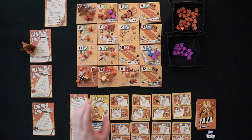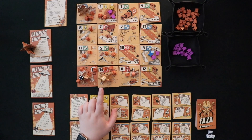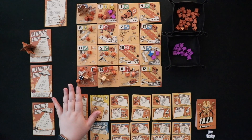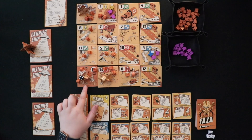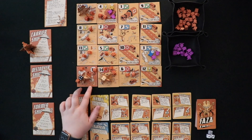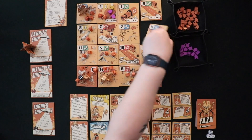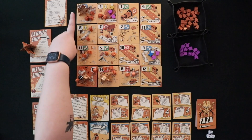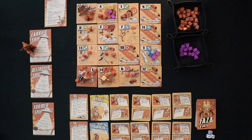One of the motherships is a carrier ship that just goes around dropping more alien drones all over the board. One of them is a terraformer that will go around changing the planet — the one it starts on is already flipped over to the terraformed side, that darker orange. And then there's a destroyer mothership that does exactly what you think it does based on the fact that it's called a destroyer.